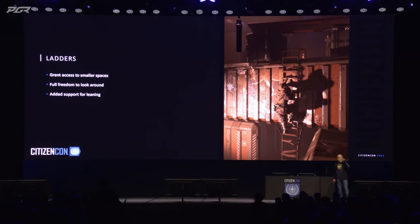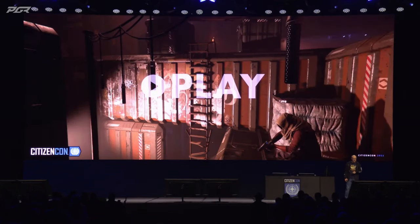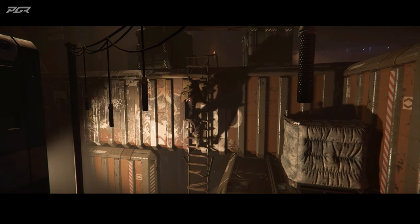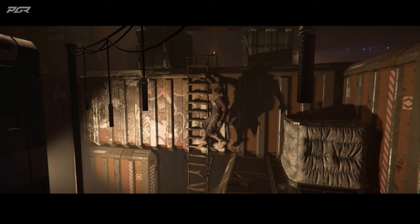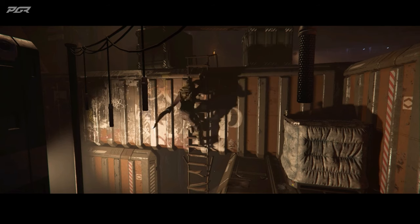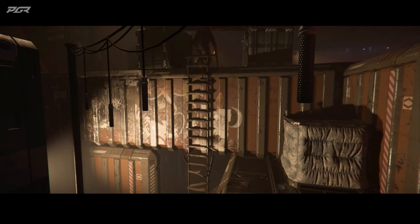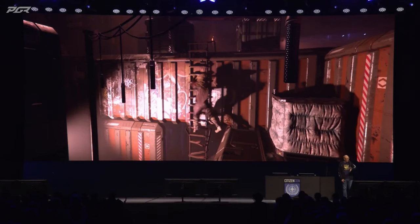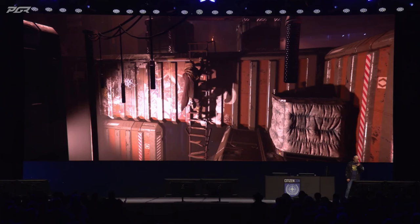We're going to move from the horizontal to the vertical. With ladders, we put in some new subtle and significant improvements. We've got midpoint markups — it lets you enter the ladder anywhere. We're going to let you look around so you can do 360s. We're going to let you lean on the ladders so that you can avoid obstacles or peek around corners. And this has all got a full new animation set. It looks amazing.